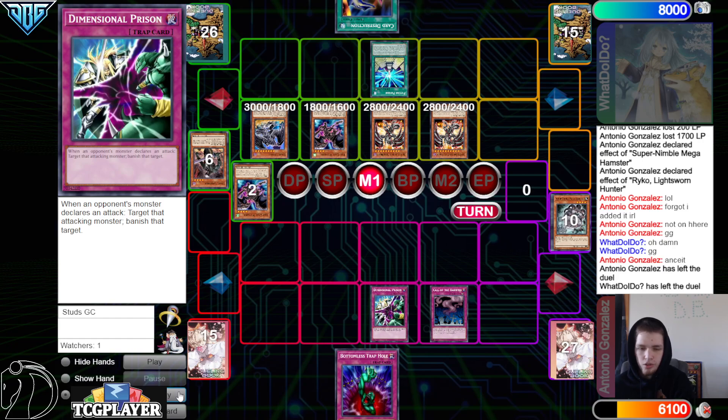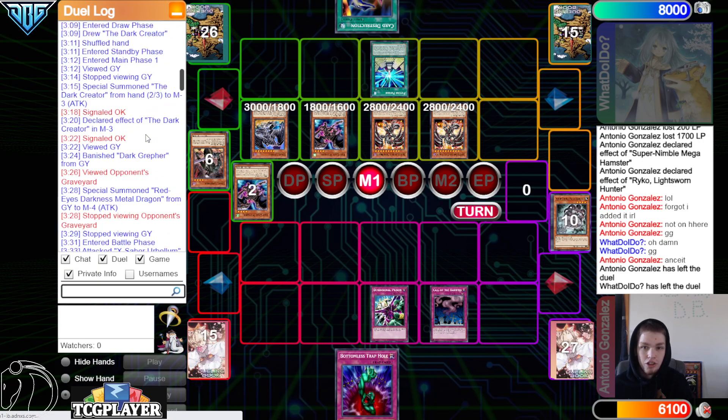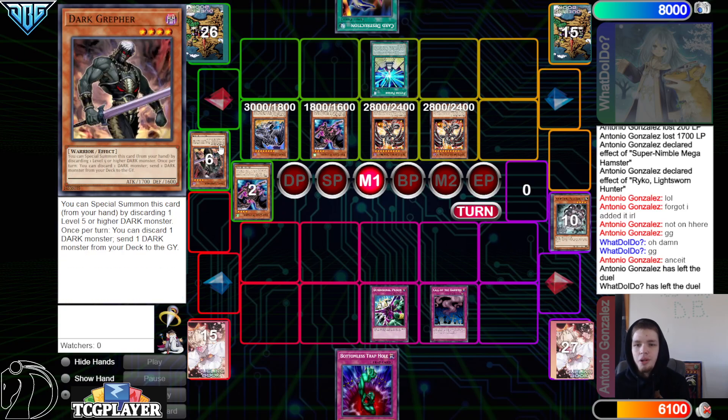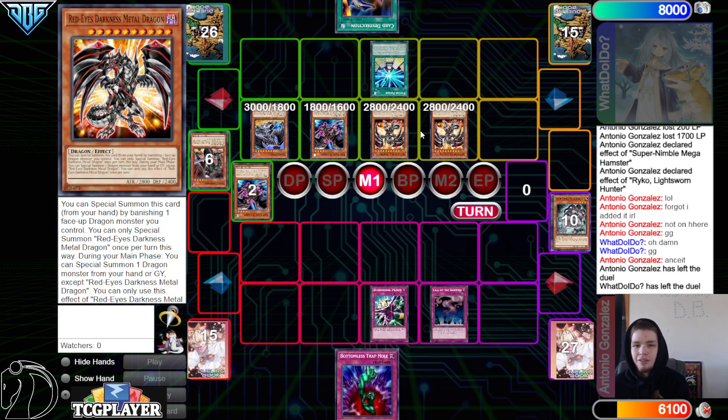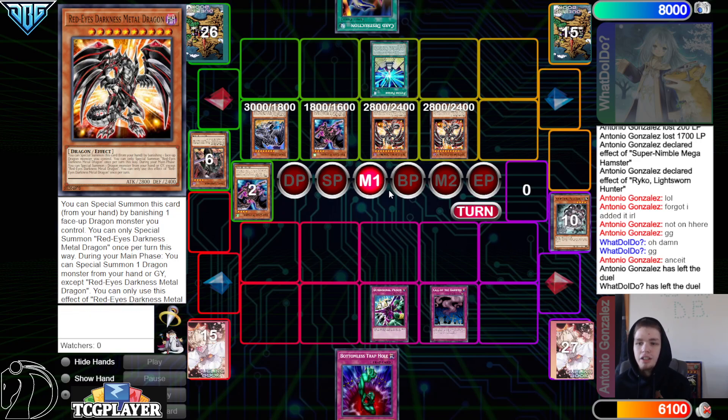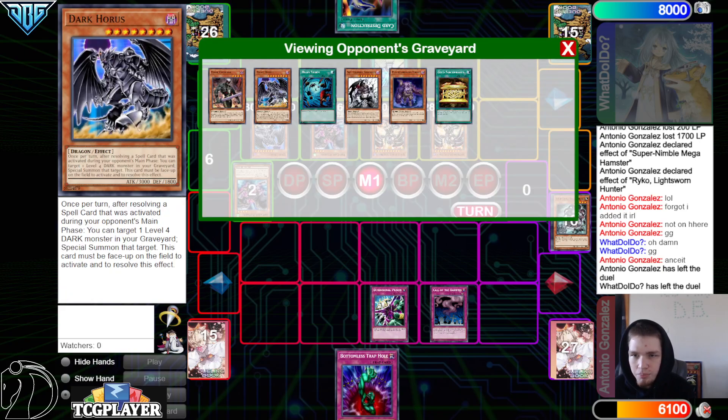They had the out — just Plague — they just had to commit to it. They also had Red MD to summon back multiple Red MDs, because in Edison format the text didn't say you can only use Red MD's effect once per turn. It was a soft once-per-turn per copy, so if you have three Red MDs on field you get three summon-backs that turn — bringing out multiple huge bodies after going for Brionac.